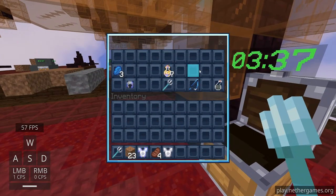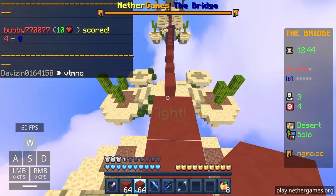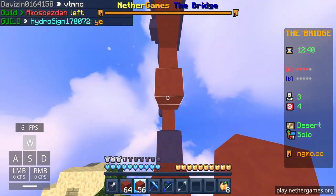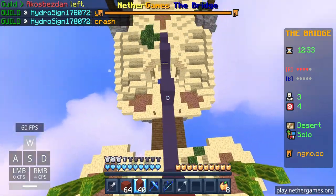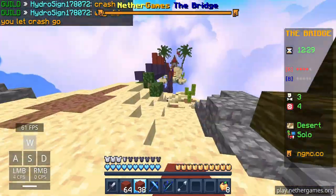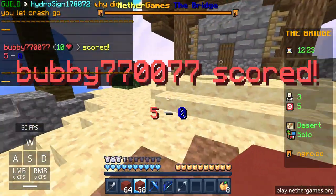We are now on a map called Desert. It's a pretty good map — the goal is not too far away and it looks nice. It's a pretty good bridge map. It has a house up here, and not much more to it. That's all — GG.